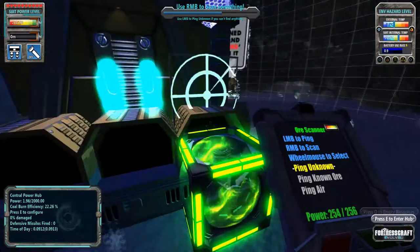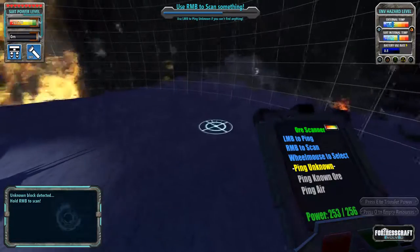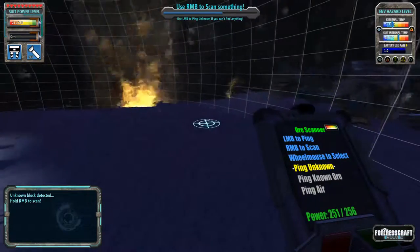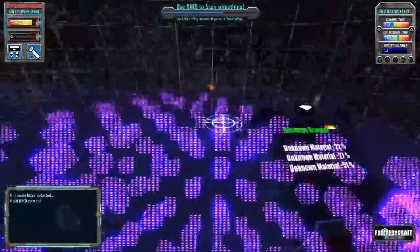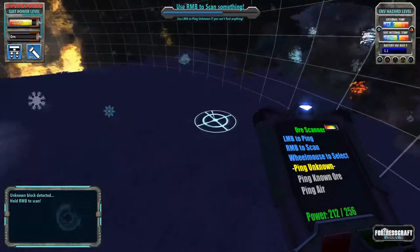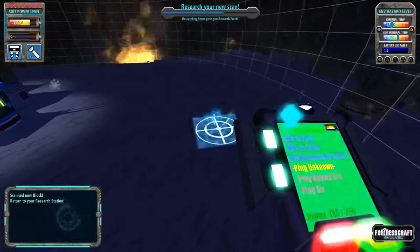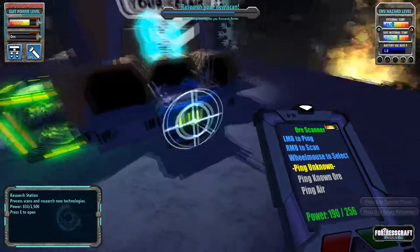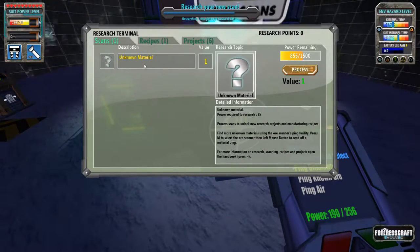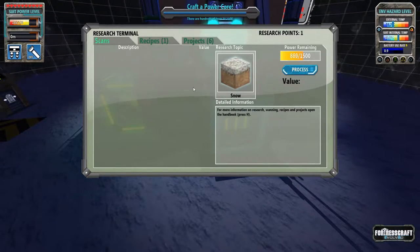There we go. Now we have out our scanner, which is a little tablet-looking thing. If we do a left mouse button click, it'll highlight everything that we haven't seen before — unknown material, unknown ore, so on and so forth. If we hold down the right mouse button, it'll scan a single block. And now that we've scanned it, we can go over to our research station right here, and it'll be on our list of scans. We'll go ahead and process that — and now we know what snow looks like. Hurrah!